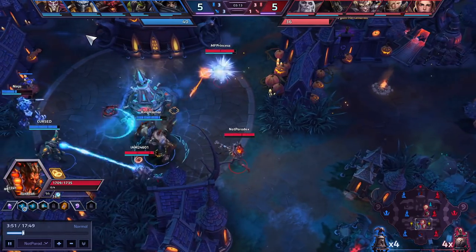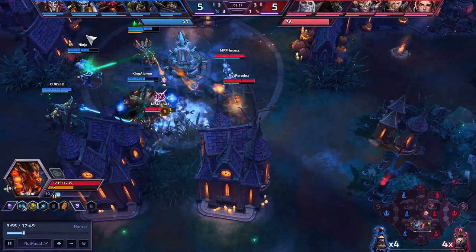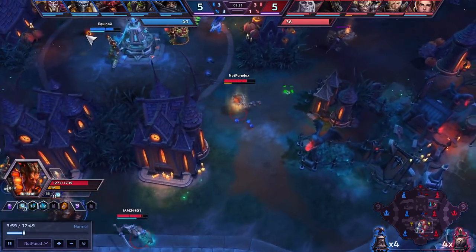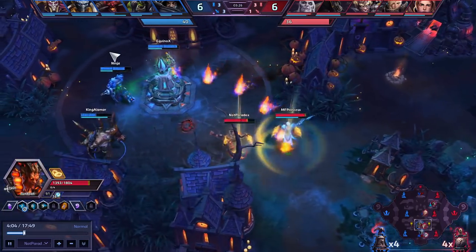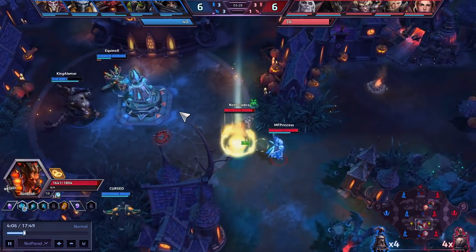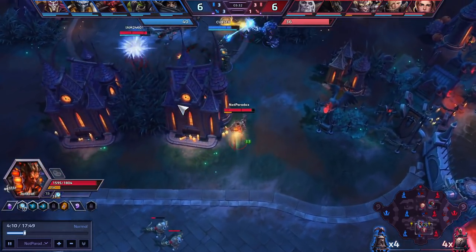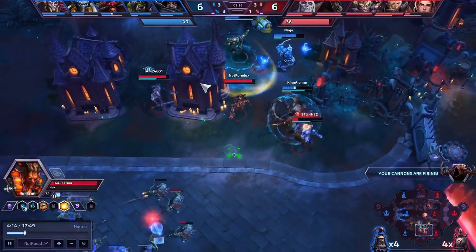He gets stronger at level 10 when you get a great ult, and he gets stronger at level 16 when you can endlessly throw out bombs and just do an overwhelming amount of damage. But as far as dealing damage to the targets you want, Raynor is going to be a lot scarier than I will be. However, this build is all based around these traps, so my goal is to give more utility than Raynor does while also still being an annoyance and doing a decent chunk of damage.